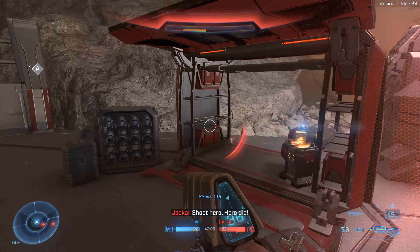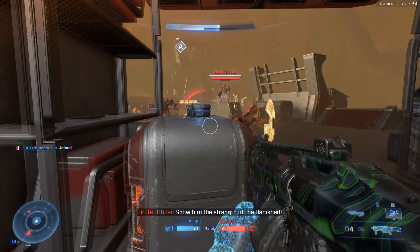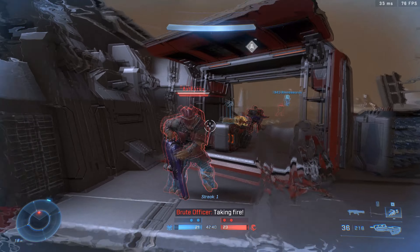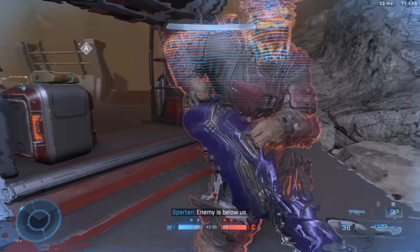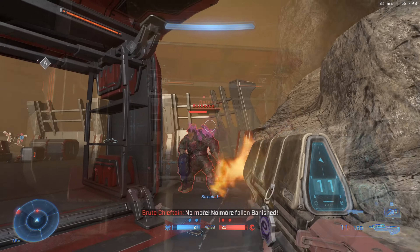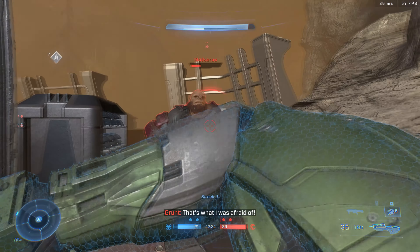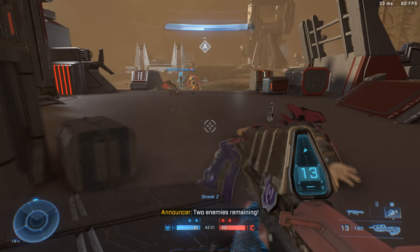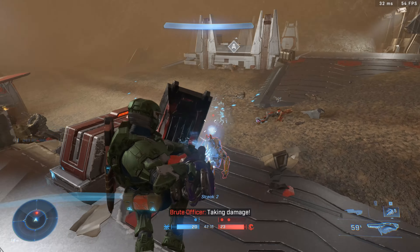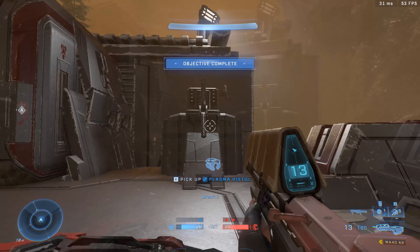I thought that might have been the overshield - oh, active camo. That's not very helpful here. He knows I'm here but he won't fire at me because I've got camo. There we go, got him in the back - that's what I was trying to do. I've got an allied helper. I'm not entirely sure how that AI is working, but that guy did seem to take out a lot of the other enemies, which is very helpful.